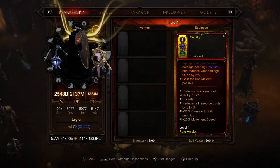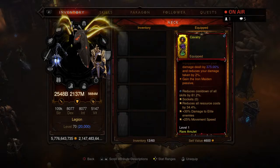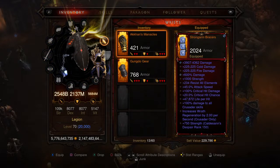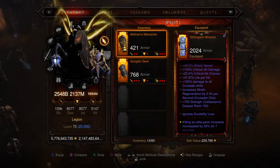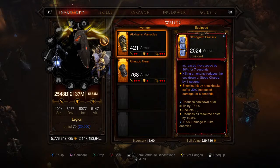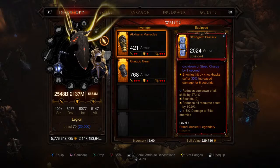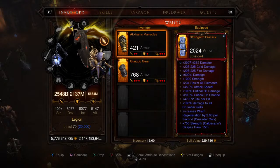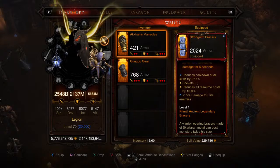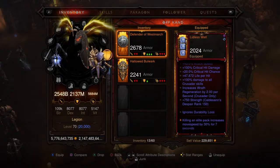Cooldown of all skills is at 61.2%, resource cost reduction 34.4%, movement speed 25%. For the bracers, we're picking up the Strong Arm Bracers. These have a perk where enemies hit by knockback suffer 30% increased damage for six seconds — and Smite is one skill that does knockback, so there's a little capitalization there. All the affixes — resource cost reduction, cooldown, percent damage to enemies — are the same. That is a level one Primal Ancient Legendary bracers.